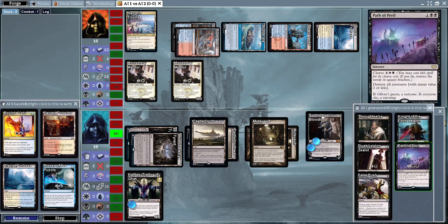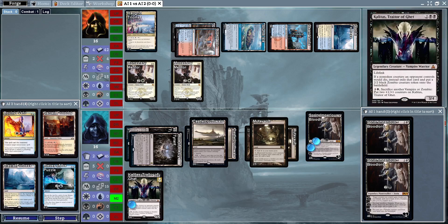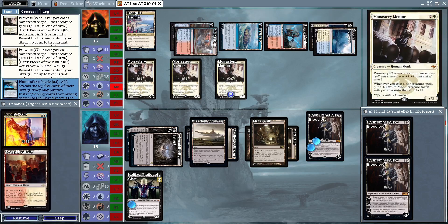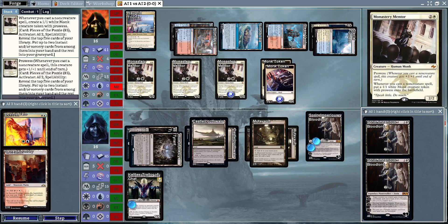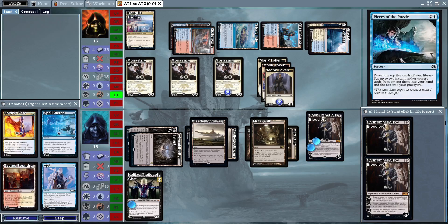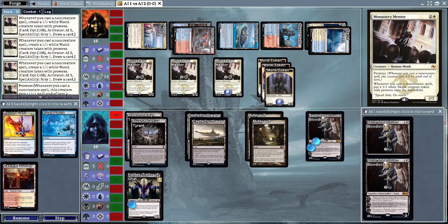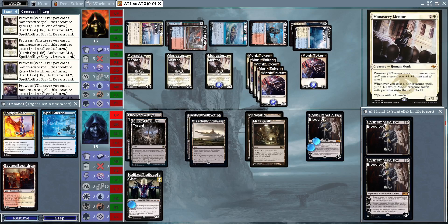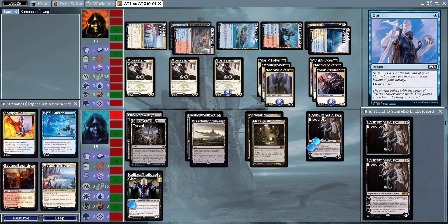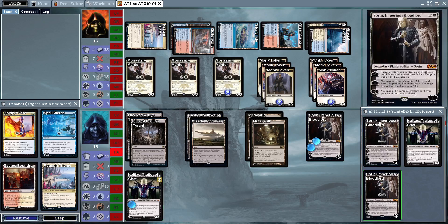A board wipe — Path of Peril is going to take out all those monks, leaving behind two Monastery Mentors. No attacks from the Vampires deck, and looks like we're going to get another Monastery Mentor here creating three more monks. With Pieces of the Puzzle playing and an Opt here creating another three more — drawing a Triome from that Opt.